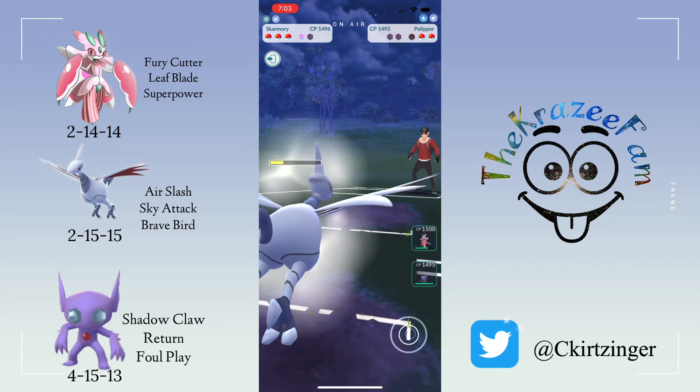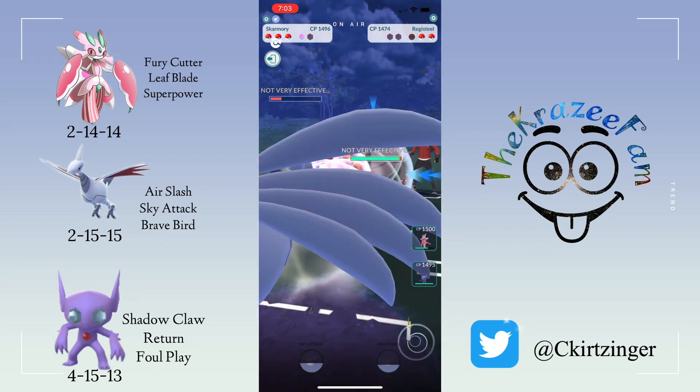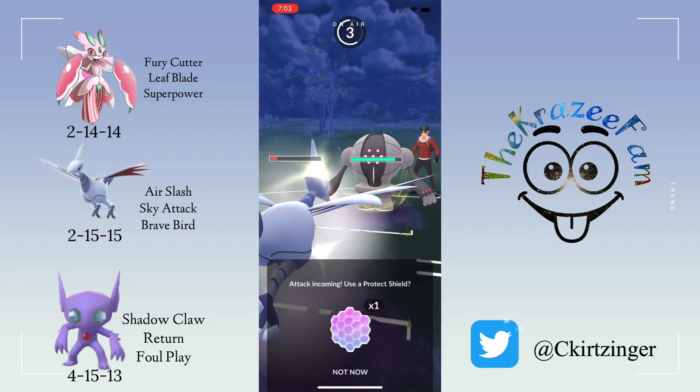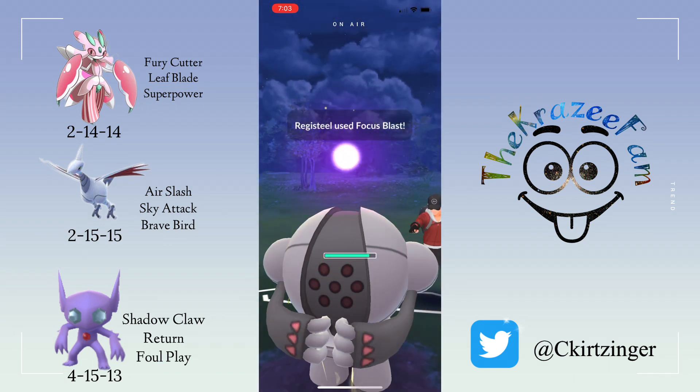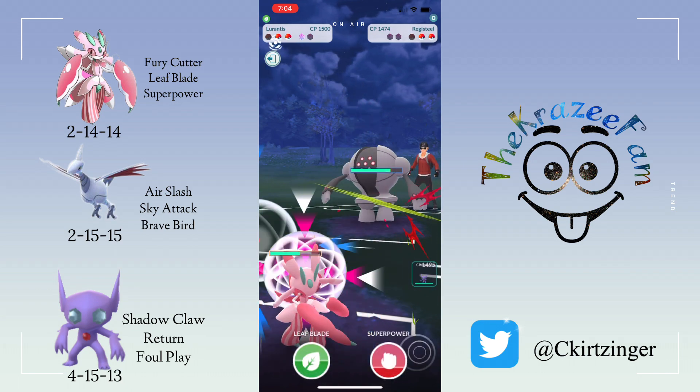I get both shields and take Pelipper out. See what comes in back — Registeel. Now for Registeel, I've got the Lurantis with Superpower, and Sableye does quite good in that matchup as well.